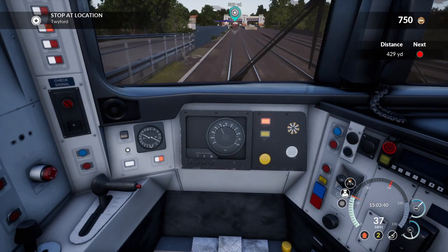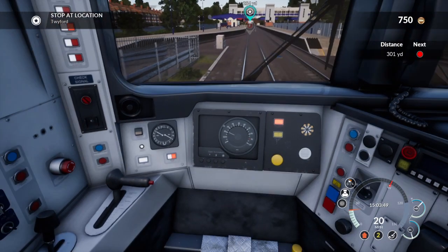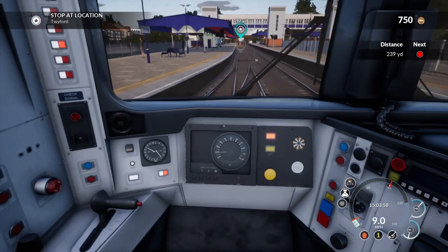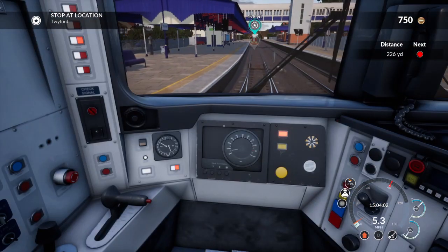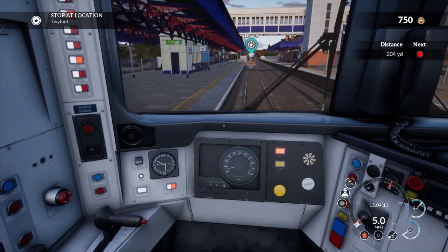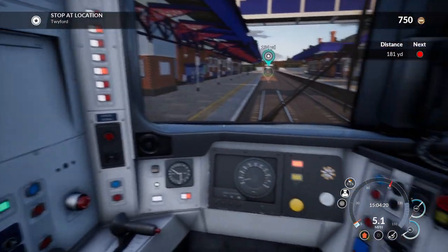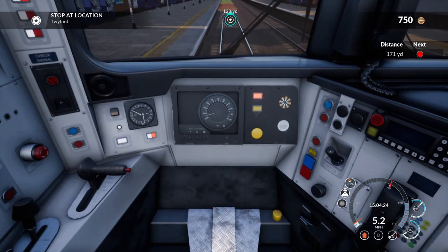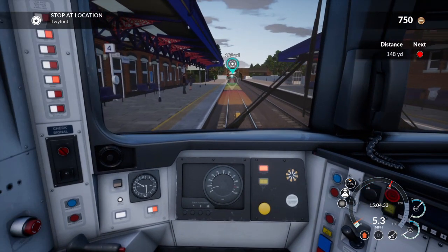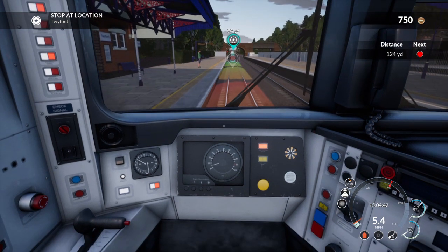Let's put braking two on. Oh, Twyford's an actual station! Oh gosh, suddenly I'm really really nervous. Am I braking too harshly? Braking one - oh gosh, no that's even harsher - no it's not. Switch the brakes off. We're just really really slowly cruising into the station. I was hiding my head in shame as everybody stares at me. Hi, sorry, first day on the job. They're just staring at me. There's like a coloured zone over the rails coming up - I think that's where I'm supposed to stop.